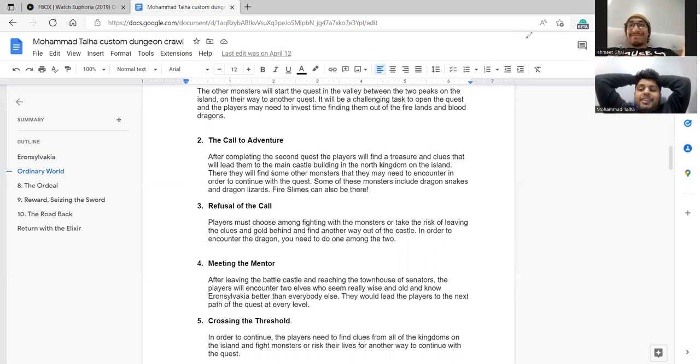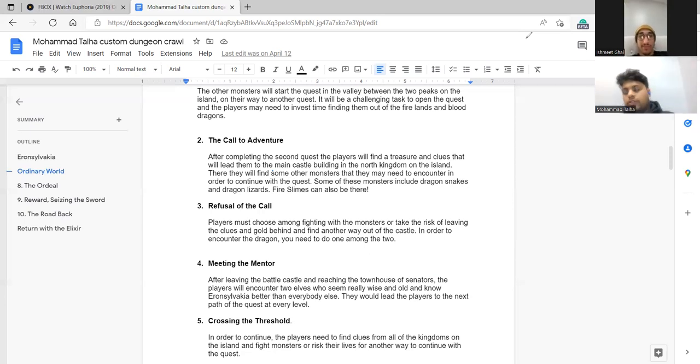You blow fire to light up the dark forest and find your way to a cave. You reach the cave entrance and have to fight a bunch of monsters guarding it — roll for attack. I got 13. That's enough — you kill them and enter the cave.